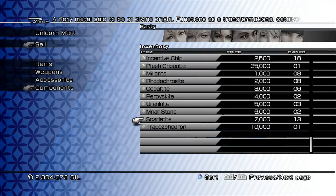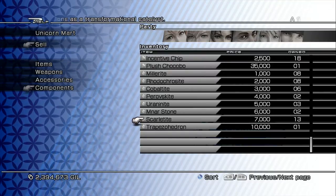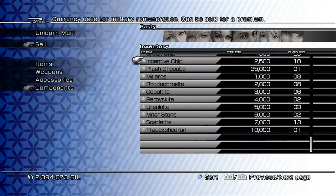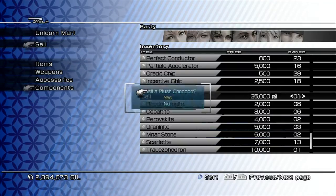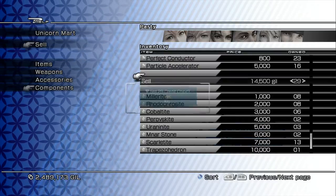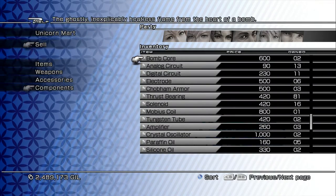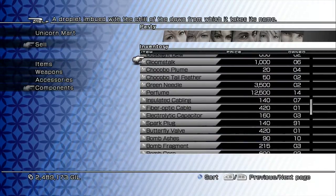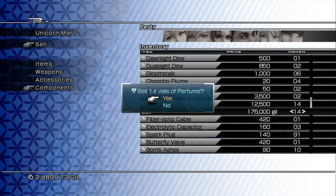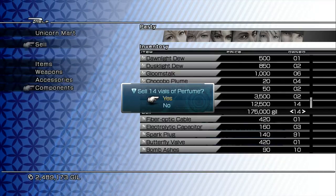You're also going to need some Scarletite upgrade crystals, which you can get from defeating the sacrifice enemies. Also go ahead and sell the plus chocobo, incentive chips, credit chips, and perfume you've picked up. You can get perfume from killing the sacrifices — that's your source of gil from them, along with Scarletite.